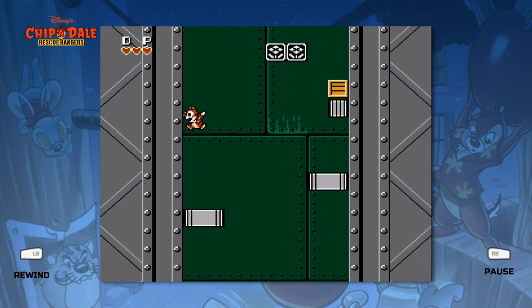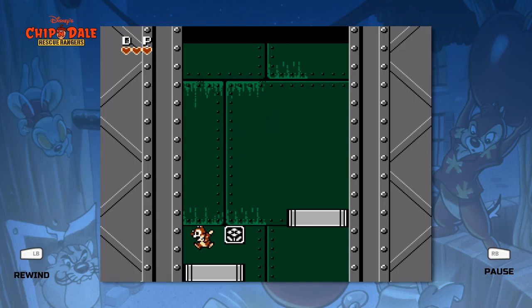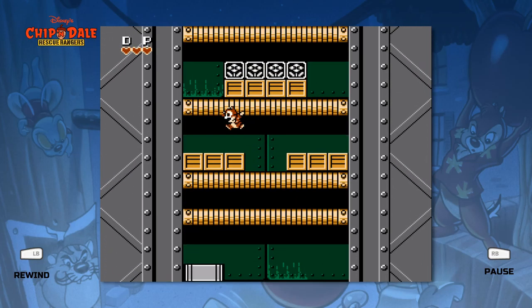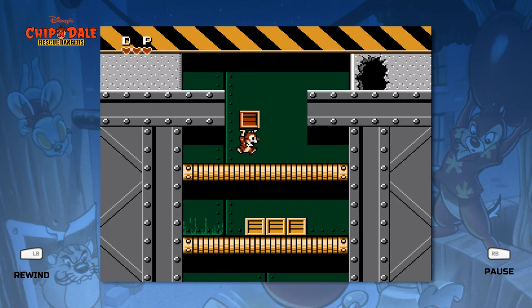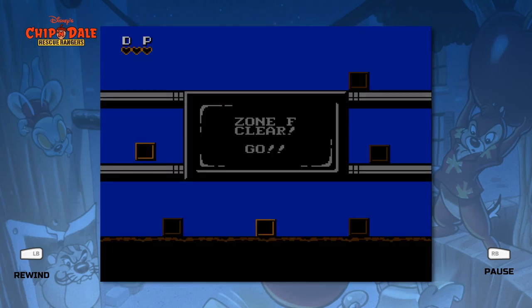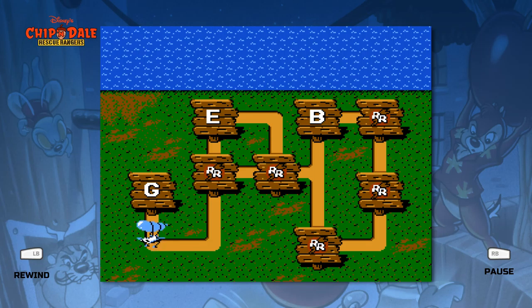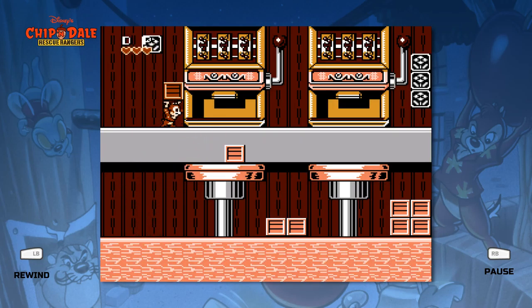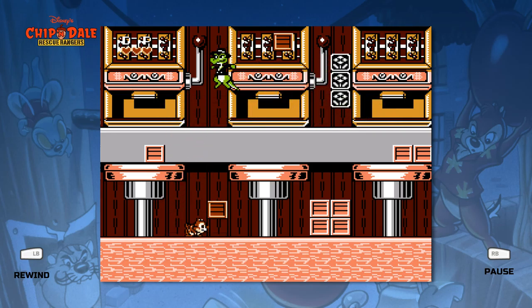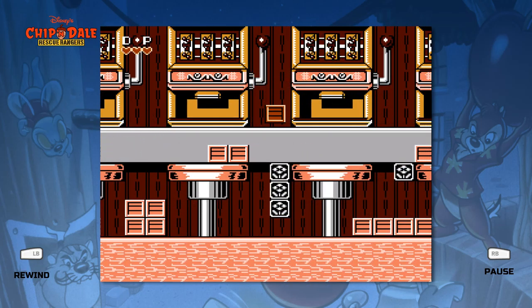I don't think I've ever screwed up there before, but first time for everything. Those pink blocks normally blow up as you go by — they didn't trigger for some reason. I was going to jump over him, but I remember you can just walk under him. Now you can see I'm no longer slowed down by the apple — my jumping is fine. I remember reading that there's a way to regain a life when you die — something about opening the menu and closing it, some sort of button press. I've never used it. It was probably there for testers in development, and that's where a lot of cheat codes came from originally — testing tools for testers.